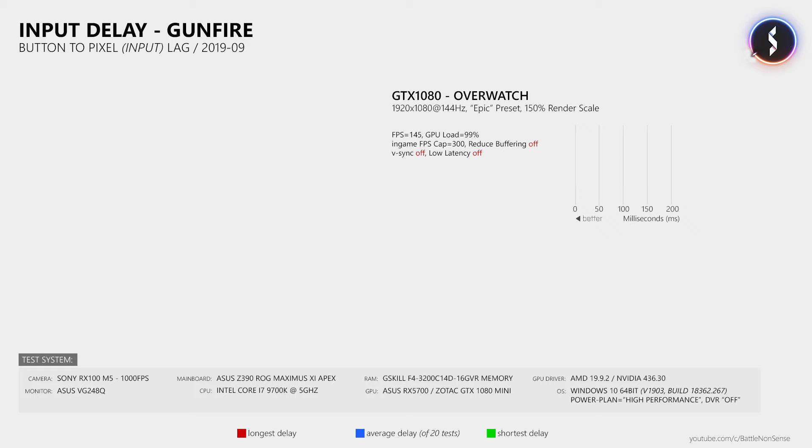Then I tried to find out if that also happens at higher frame rates. I reduced the render scale to 150%, which brought the frame rate up to 145. At a GPU load of 99% I measured an average button-to-pixel delay of 48.2ms. When I then set the frame rate limiter inside Overwatch to 138, the GPU load dropped to less than 95% and the input lag decreased by 14ms — or 2 frames at 138fps.